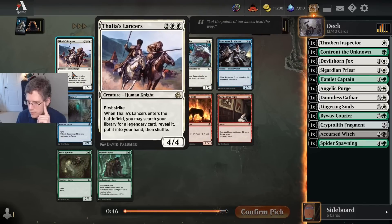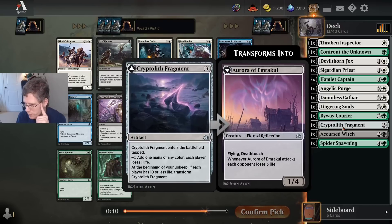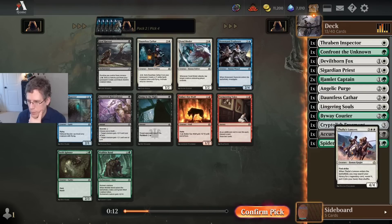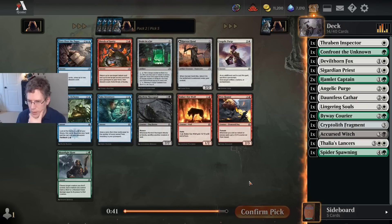Thalia's Lancers — do I have anything to get with it? I'm a really big fan of this card. At the Pro Tour when we drafted with this set, I played a Gyre Sage Sanitarium in my deck just to get with Thalia's Lancers because I had two Thalia's Lancers. This is certainly the highest upside card. If I don't get any Legends, it'll probably work out worse than Dauntless Cathar, but I think it's early enough in the draft that I'm going to try for it. This is an older set, so there aren't really that many Legends to get — that's the only issue.